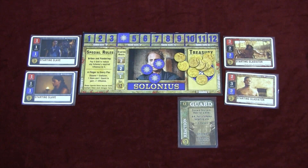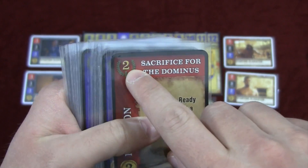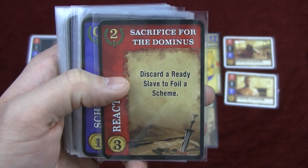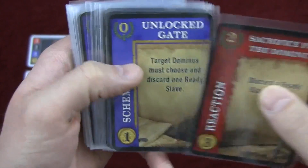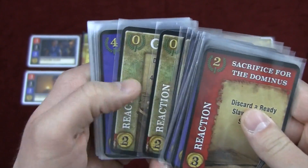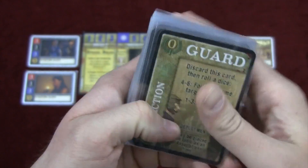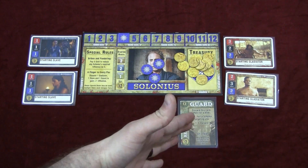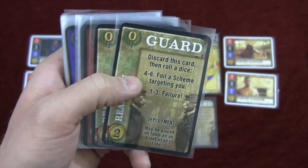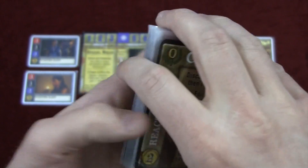Other than scheme cards, which are the blue cards, there are also reaction cards, which are red. You cannot receive support for these — you have to have a natural value — but they allow you to foil schemes that people are playing, since many schemes let players gain influence you may not want them to have. So I could discard a ready slave to foil a scheme. There are also guard cards; on your player board's special abilities you might need guards to gain influence, and you can discard a guard to get a 50% chance of foiling a scheme played against you.